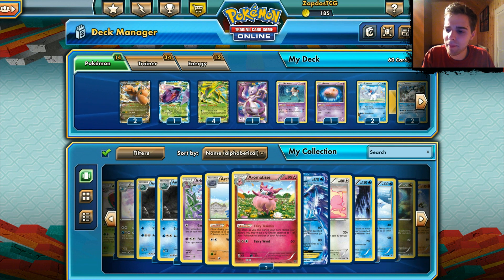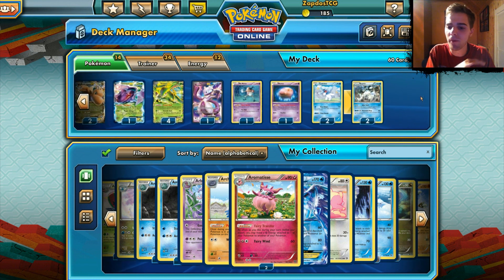We also have Mr. Mime in here to block bench damage if we're almost knocked out — Mr. Mime blocks the damage and sniping damage from certain Pokémon, making it harder for our opponent to knock us out. Then we have Beartic as a tech, because we are mostly weak to Fire with our Virizions, so we want something to cover that. Beartic is great against Pyroar and Charizard — both Fire Pokémon — so we have Beartic to knock those out. With an evolution deck, we are not hindered by Pyroar's ability.